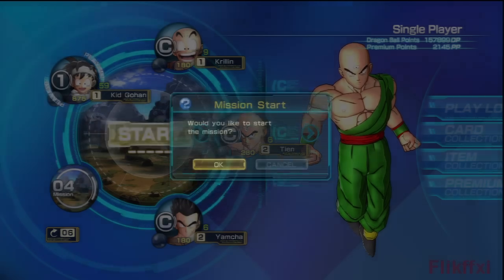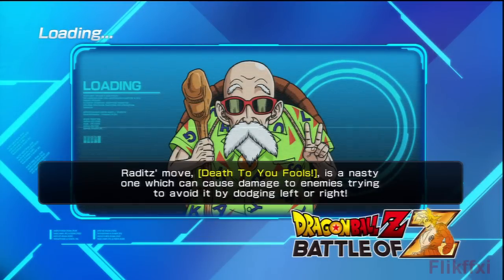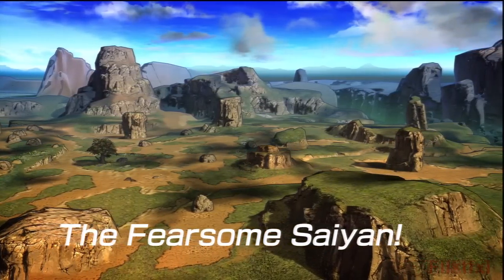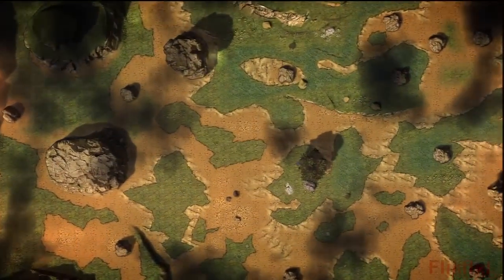Would you like to start the mission? Yes I would please. So now we're going to have Nappa on the field as well as Saibamen. They might all pick on me when the fight starts — that seems to be a habit the AI has which is pretty hard to deal with. I may just block and teleport for a while — that's my best defence so far because if they get behind you, your block is useless. The Fearsome Saiyan — otherwise known as Baldy.